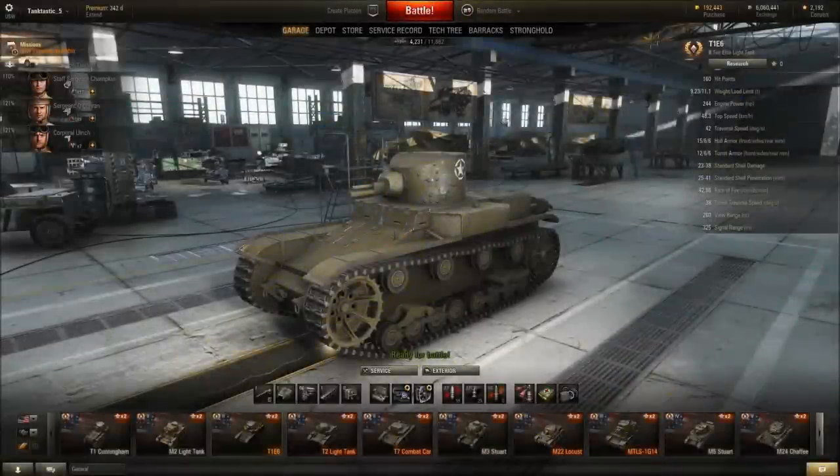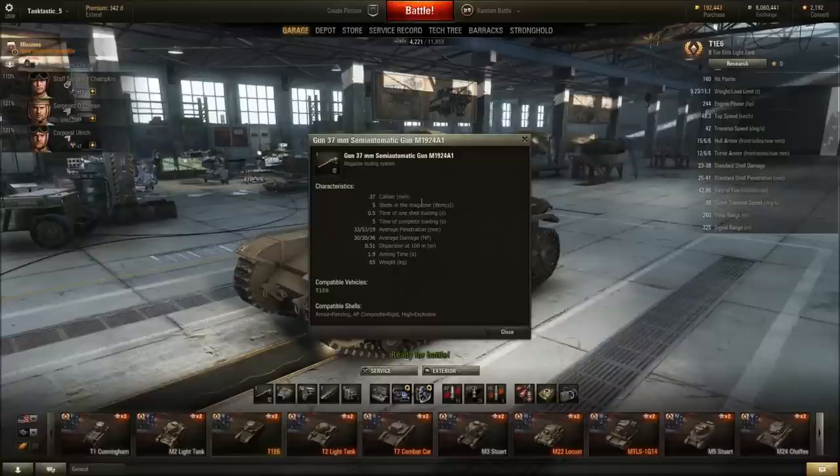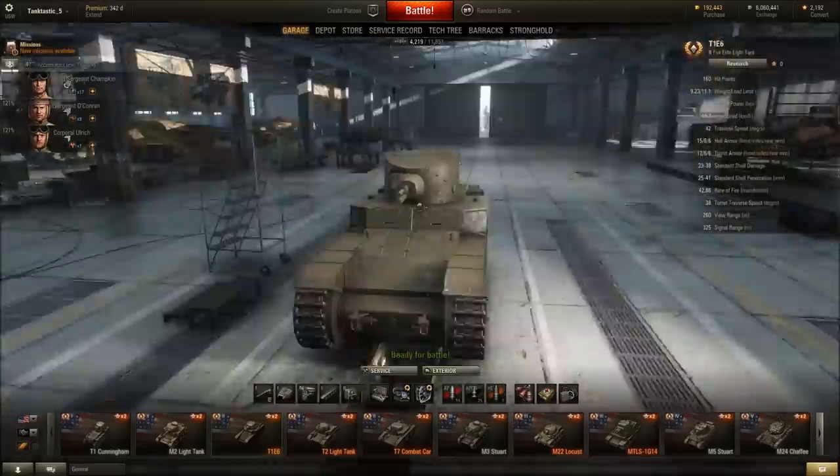The next little mighty mate we have here is the T1E6, a tier 2 elite light tank. It's pretty quick — about 50 kph — has absolutely zero armor, minus 10 gun depression. The gun is a bang-bang autocannon: five shells in the magazine from the 37 millimeter, 33 pen, 53 on the APCR, 30 damage. Bad accuracy and 1.9 aim time.